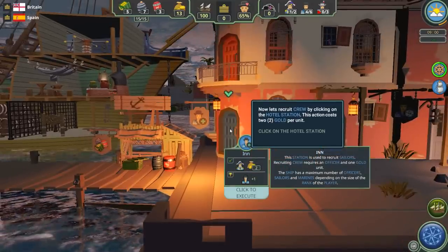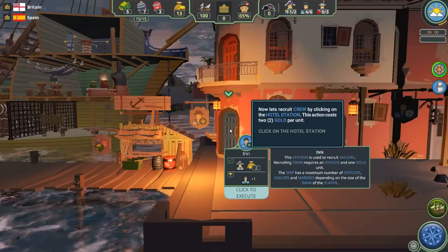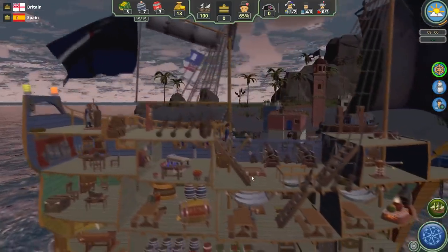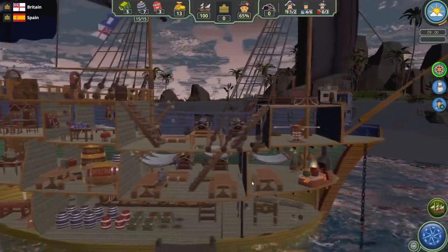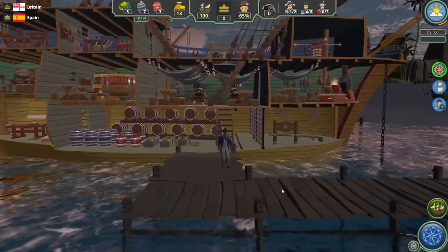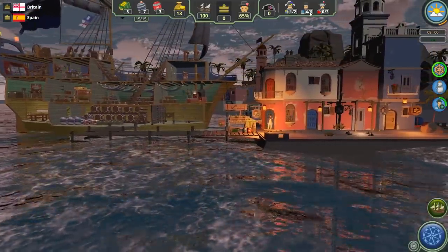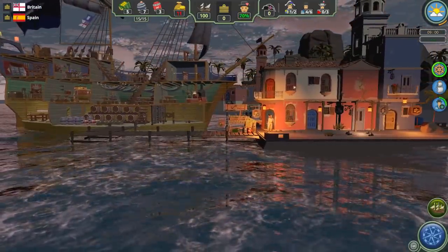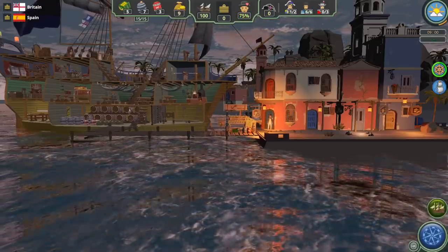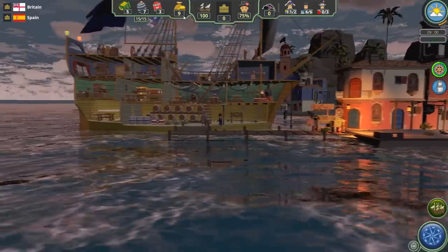Meanwhile, this is the inn where you can recruit more crew members — looks like it's two gold. We click on that, and your officer moves to shore to recruit more crew members. It looks like we can recruit up to two more sailors for two gold. You can see two more sailors moving to the crew, which now gives us a full complement of six sailors and nine gold remaining.